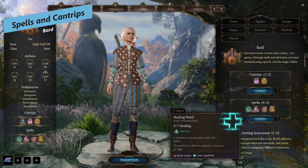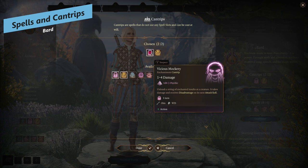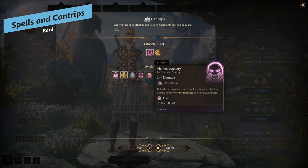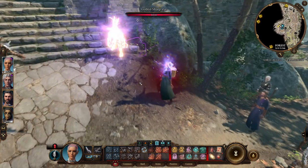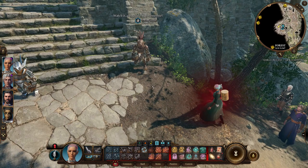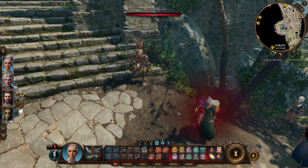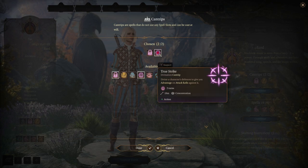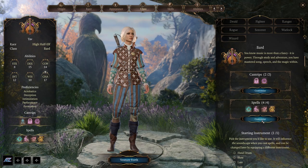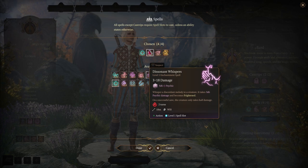For your spells and cantrips, you get access to two cantrips and four spells to start. Vicious Mockery is the first cantrip you should pick up — it lets you unleash a string of insults dealing 1d4 psychic damage and giving the target disadvantage on their next attack roll; that disadvantage is the main benefit. True Strike is also a good cantrip, giving your character advantage on attack rolls for their next turn.